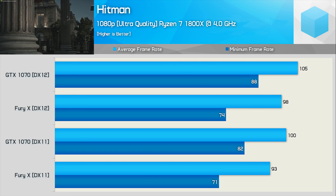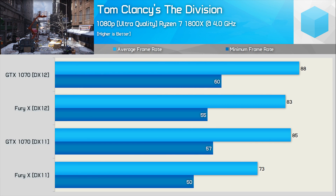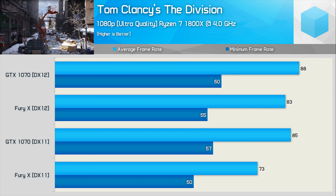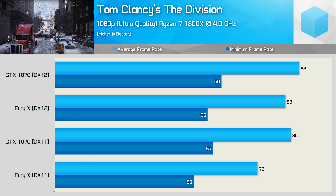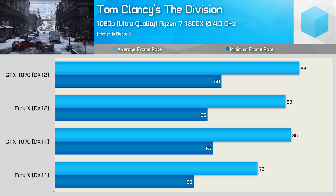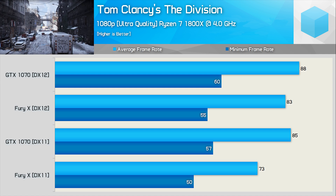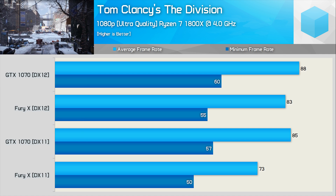The Division was tested using Ultra quality settings, which mostly loads up the GPU. That said, we are testing at 1080p. The Fury X does enjoy strong performance gains when using the DirectX 12 API, though that's not surprising. The GTX 1070 was also faster using DirectX 12, though the gains weren't as substantial. Again, nothing looks out of the ordinary here.